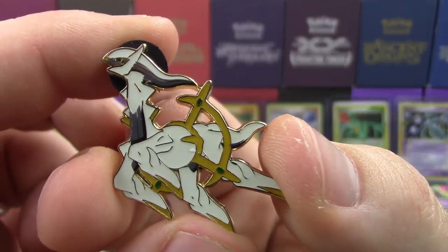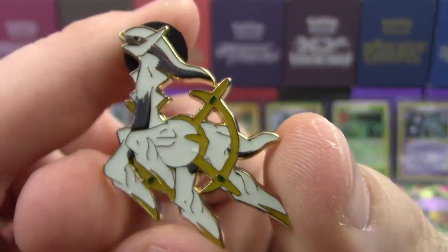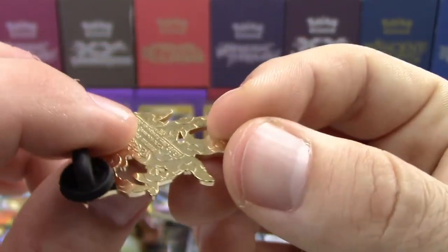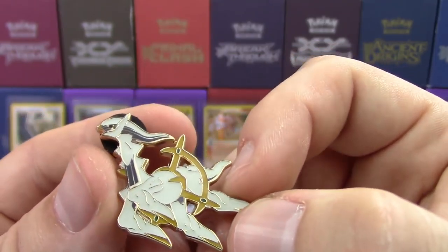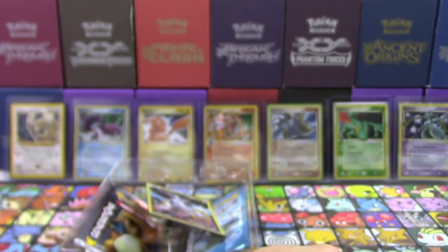There's the Arceus pin right there — the Llama God himself. Pretty nice looking. I think it's neat how they have him kind of jumping up in the air like that. Nice pose for Arceus. Very well-made pin with the Pokeball pattern on the back as usual. I thought there was something wrong with it, but that's actually just a gap between the gate and his leg — that's just supposed to be like that.